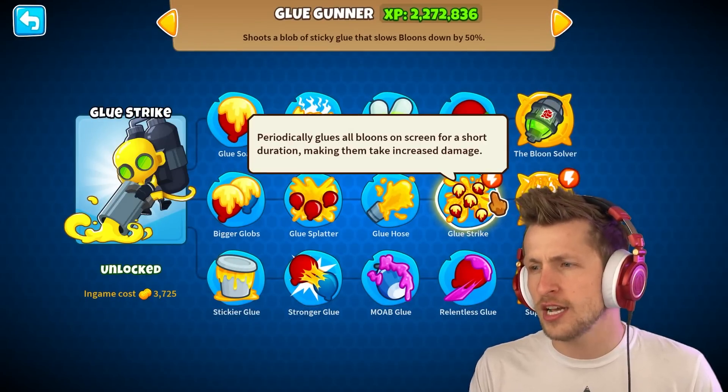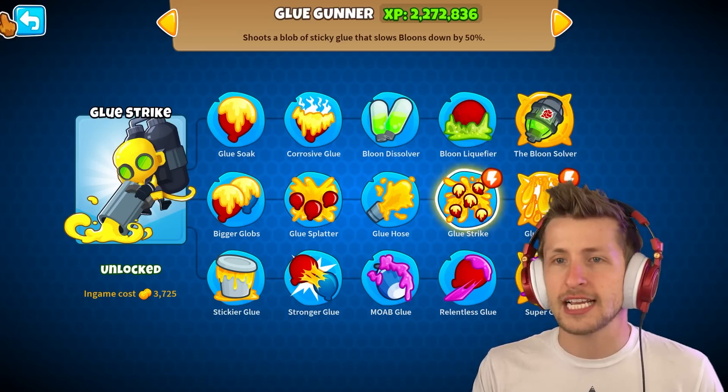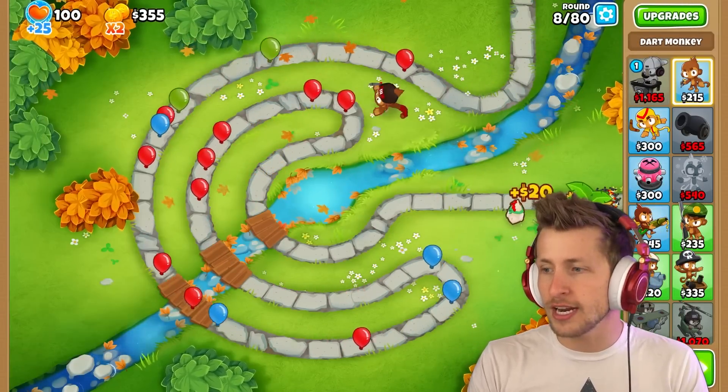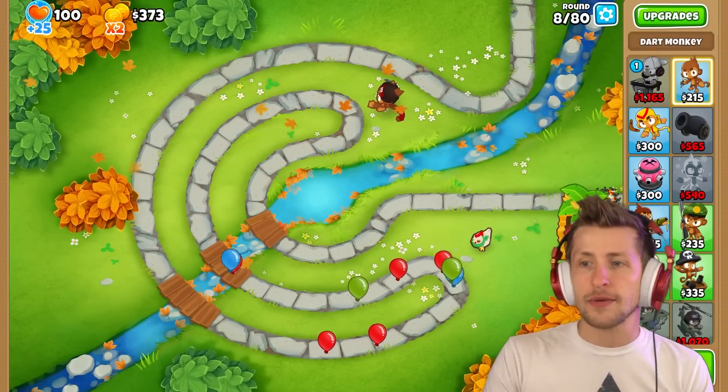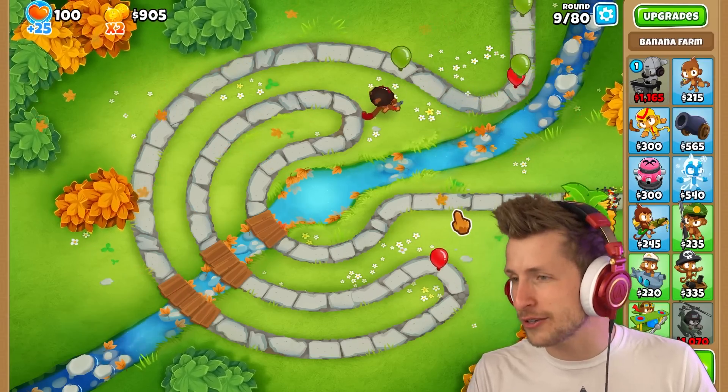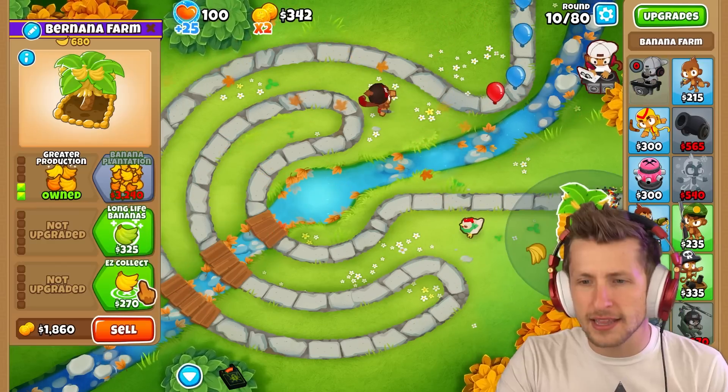How does Glue Gunner work? Glue Strike periodically glues all balloons on screen for a short duration, making them take increased damage. I always forget that's what Glue Strike does — it makes balloons take more damage. Glue Strike is a pretty good ability; I never get it normally, I'm either going bottom or top path.